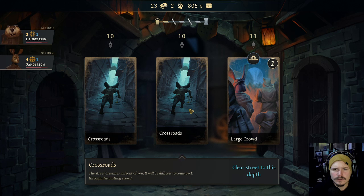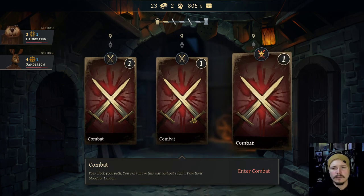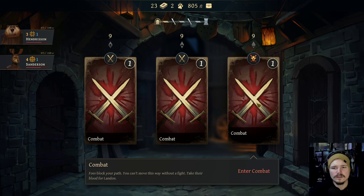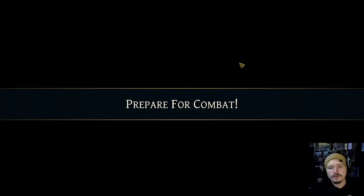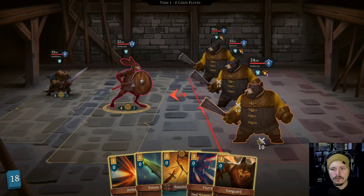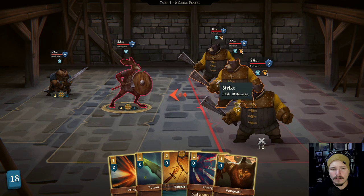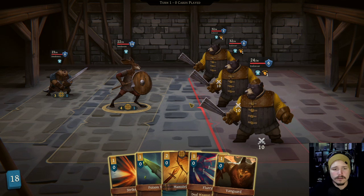Crossroads - clear street to this depth. Sure, get rid of that large crowd. And a combat. Perfect. Do we want to go for the elite combat? Seems a little sketch right now. I don't know if it's an elite combat, but it's a harder combat for sure. I think it comes with equipment. Oh wow. So you're taking 30, I guess. No real way around that.